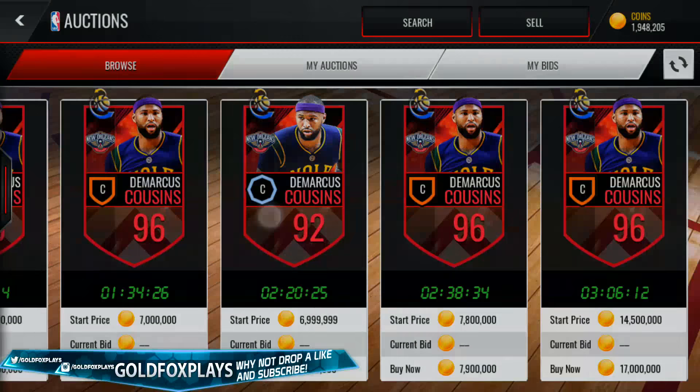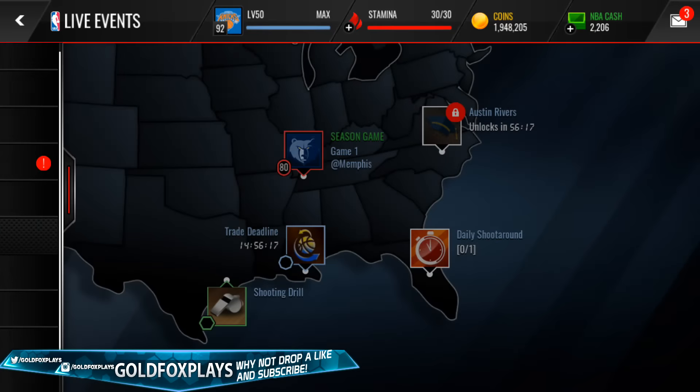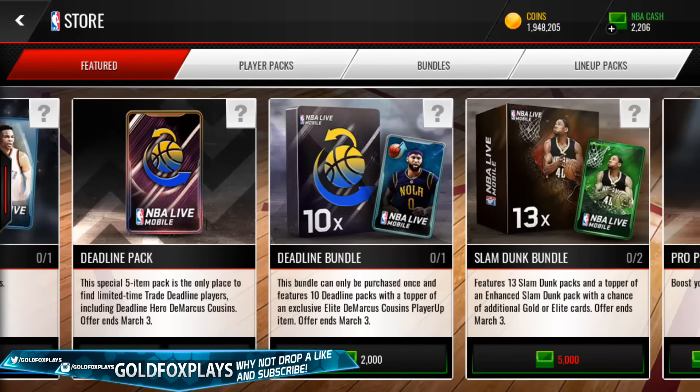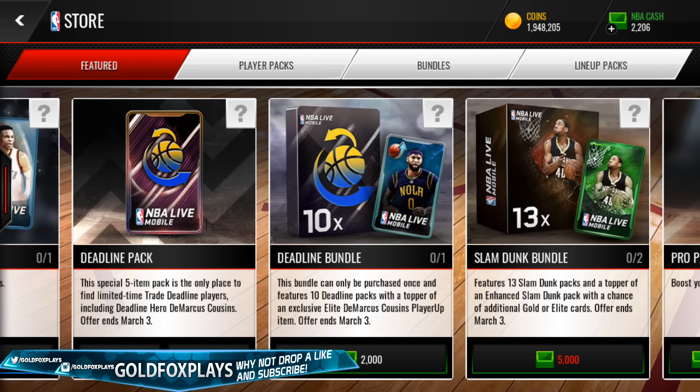We are going to be opening the bundle — one of my first bundles on my channel. It is 10 deadline packs, which is about 300k in coins, plus an elite Demarcus Cousins player up item. That could be an insane pull. The player up is a 94 overall big man player up, so I'm super excited about that. Depending on how this bundle goes, I might also open some extra loose deadline packs.